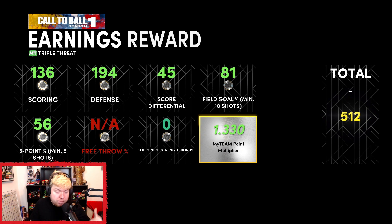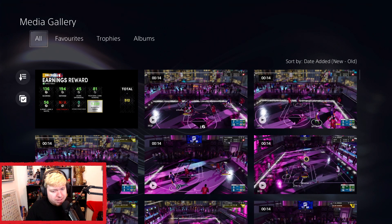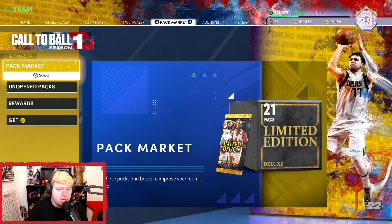You get a lot of MT from scoring, defense, and score differential. If you're blowing out your opponents — say 21 to 6 — that helps your MT as well. Also your field goal percentage and shooting consistently — definitely try and shoot five threes if you can. Getting the minimum 10 shots really maximizes your MT. There's also an opponent's strength bonus, though I very rarely see that number go up.